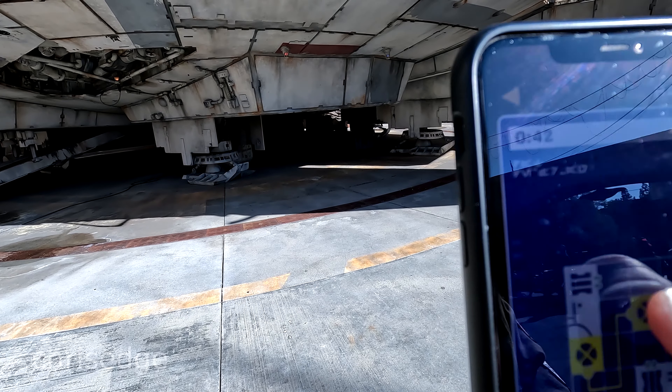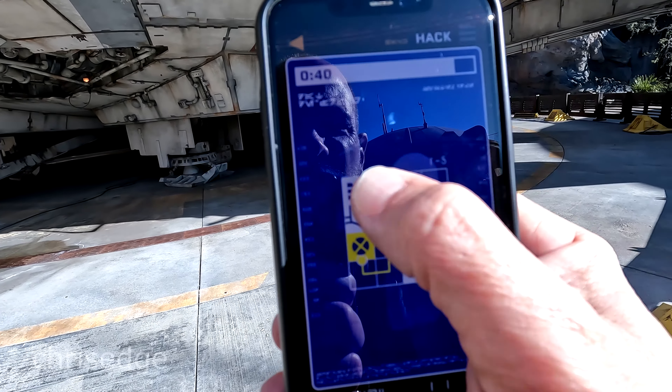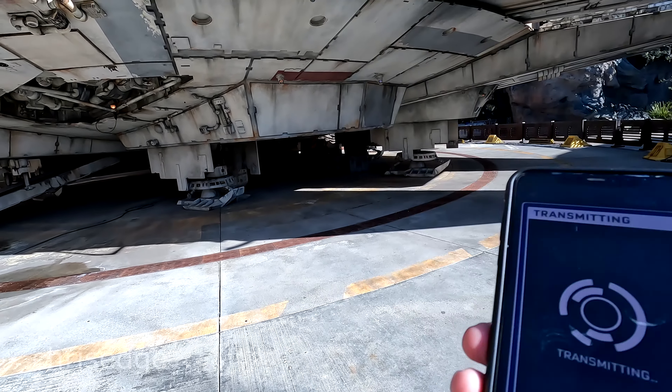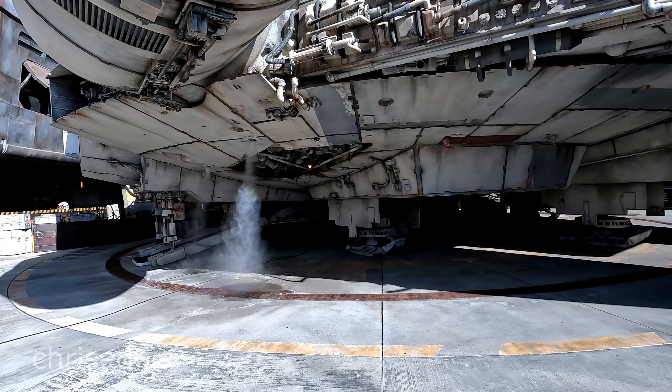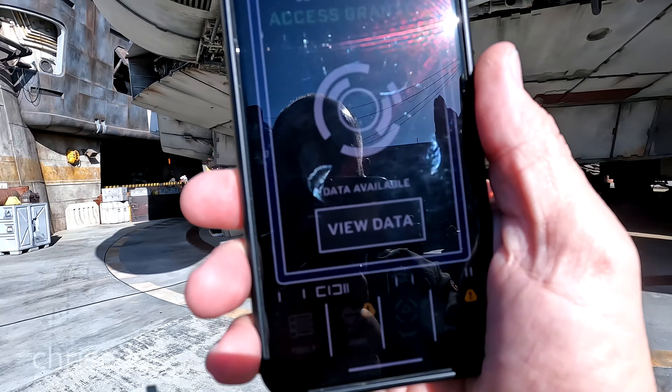What you got to do is a little puzzle. I don't know if you can see that. Boom — I just did that. So that's it. You go in Disney Play and you can hack the Falcon as well as the other stuff.